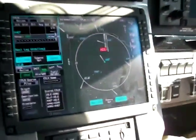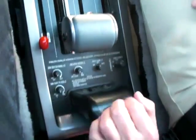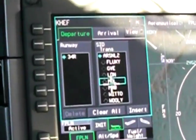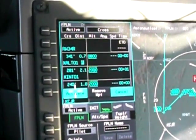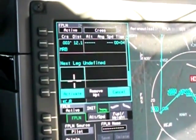I'm going to set up the departure. I've selected departure here and I'm using the cursor control device, which has a trackball and a little control wheel. We'll get the Arsenal departure by Montbello, insert that, scan down, and activate.